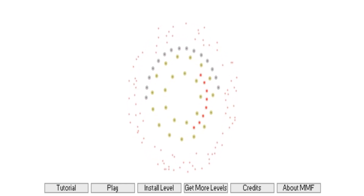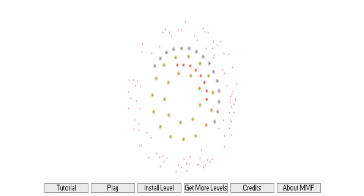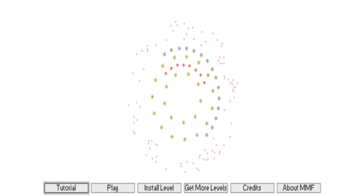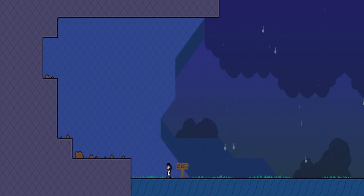Today we're going to be playing through Knit Stories. I think that's it. I'm not sure if I'm recording the cursor right now or not, but even if I'm not, who cares. We're going to do the tutorial first, just so that the people who are watching actually know what's going on. Welcome — try to walk around by pressing the left and right arrow keys. It's pretty simple.